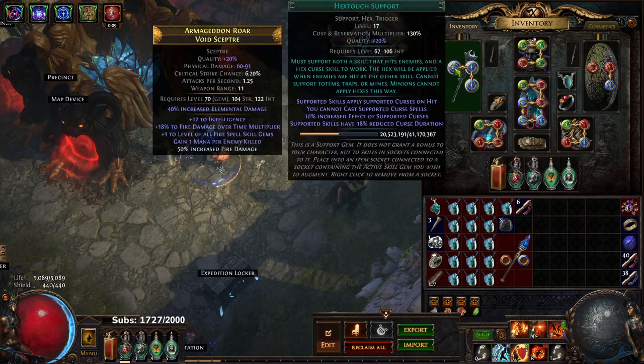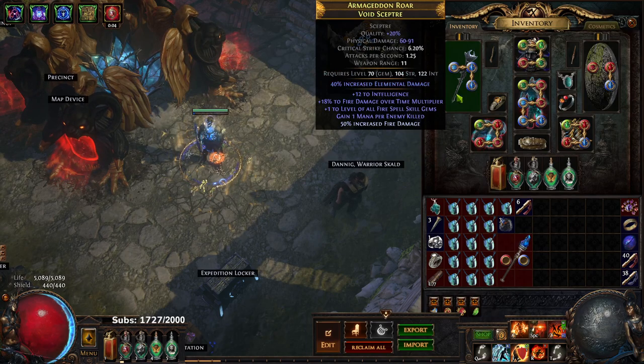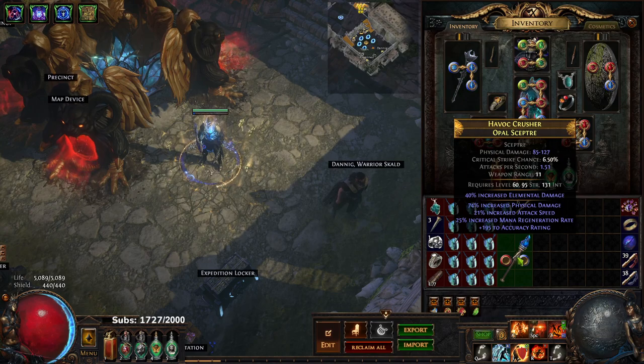This weapon is currently using Hex Touch, Frost Blink, Armageddon Brand, and Flammability. Remember, if you can't acquire a scepter like this, there is nothing wrong with just constantly picking up scepters and identifying them. It may seem frustrating but upgrades are there — they do exist.